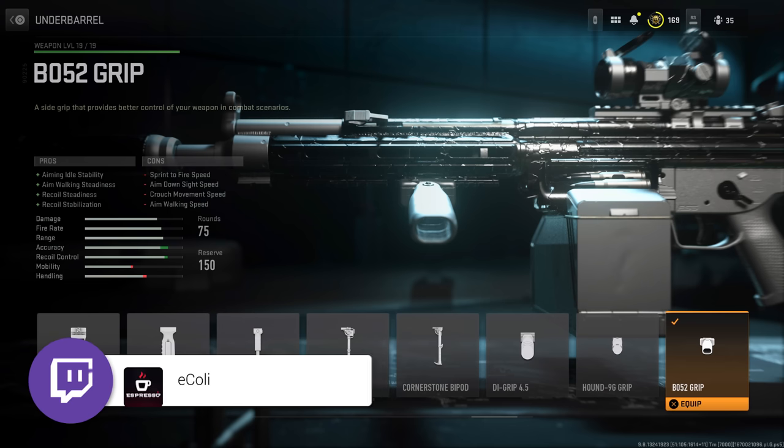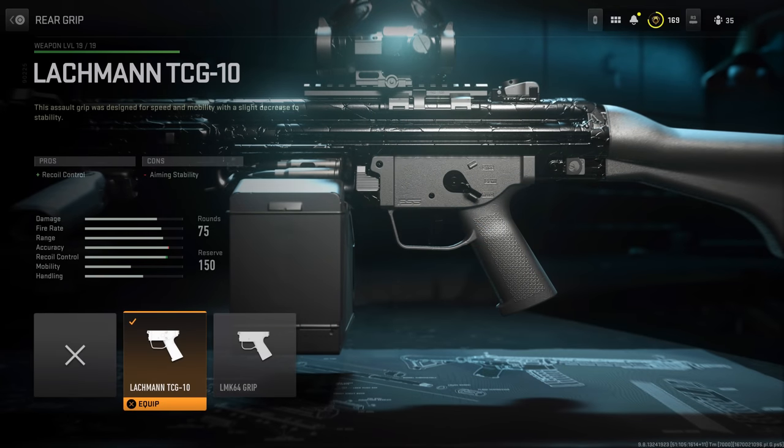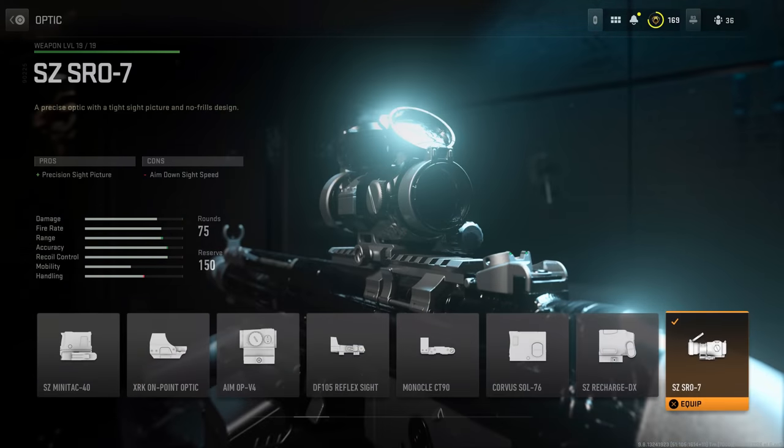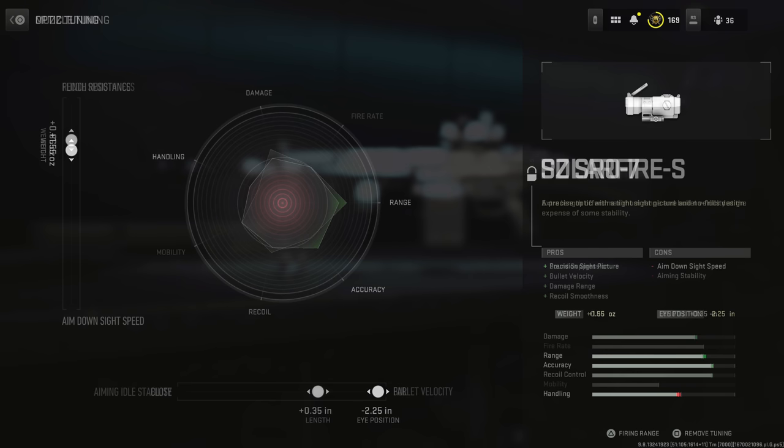For the RAPP-H, also run high-velocity ammunition, the Lockman TCG-10 grip for additional recoil control, and the SZ SRO-7 optic — offering a bit more magnification than a red dot, but not so much that you get severe visual bounce like a VLK 4x or 5.5x. For tuning the SZ SRO-7, max out the far eye position, and for flinch resistance tune to around 1.56 ounces — almost maxing it out keeps that accuracy improvement while preserving handling.